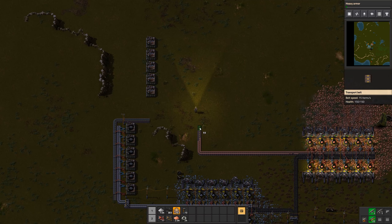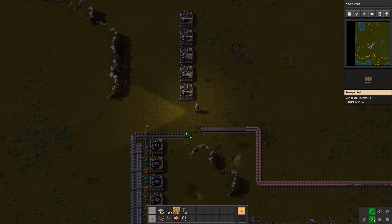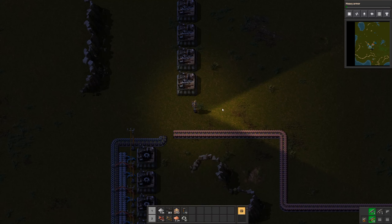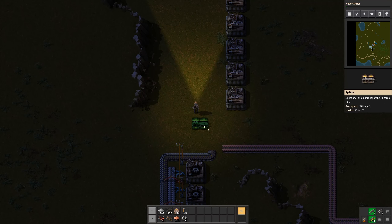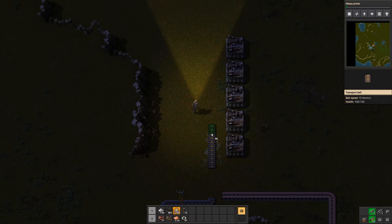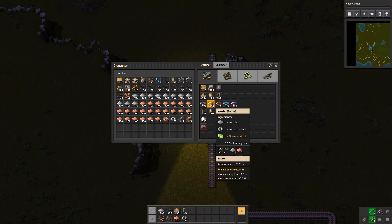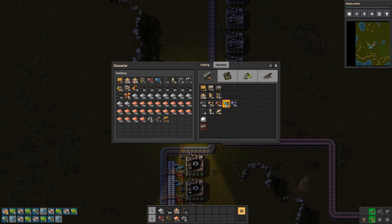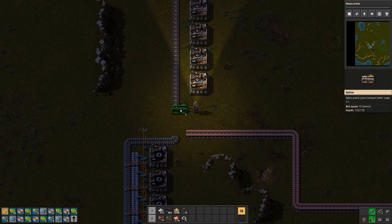Let's get the belts over there and the same thing for the wheels. Now that both belts are coming together we need a splitter - this one will join these belts together to one belt going up here. All we need then are the fast inserters, and we can join them together again with this one.